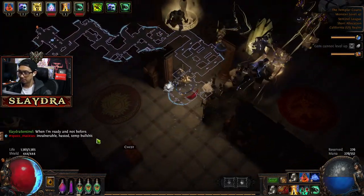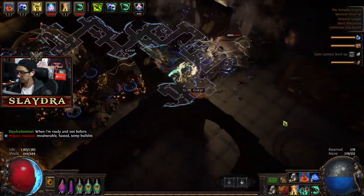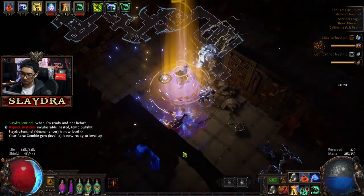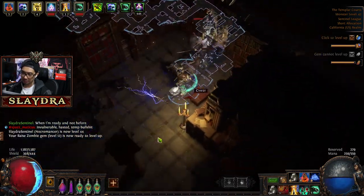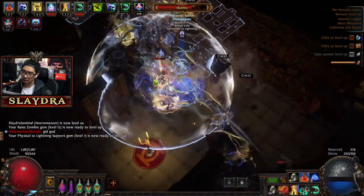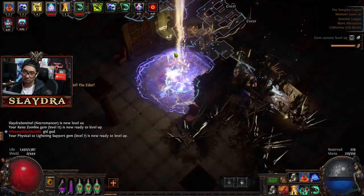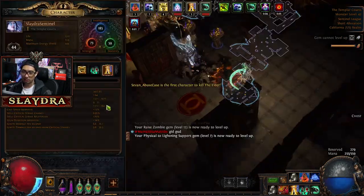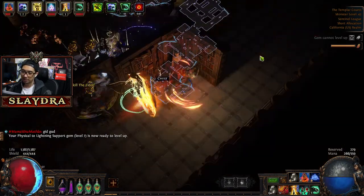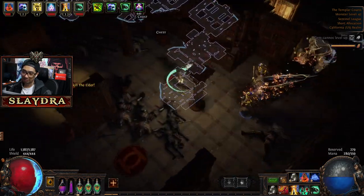Let's just keep on moving. Another level up! Another big node — I'm going to level up one more time. You can see our survivability just went through the roof once we got that Ambush up and running — things became super easy. We'll actually max out our resistances too. Max res — very, very good.